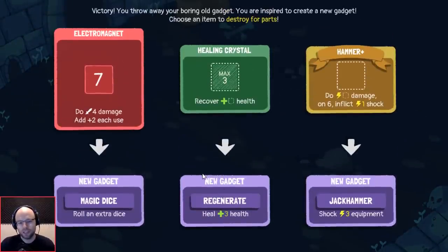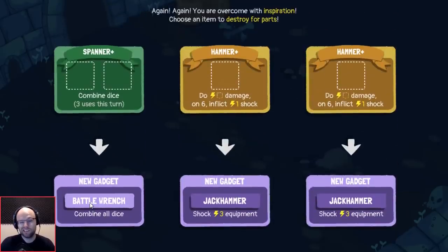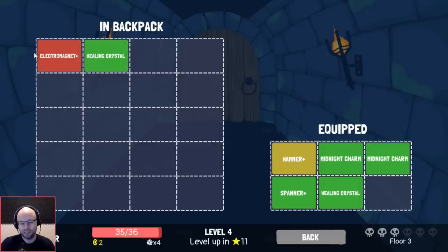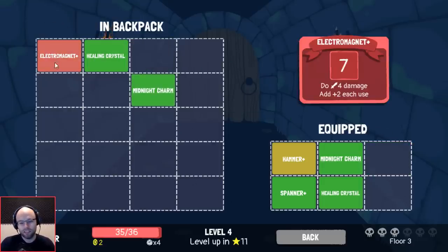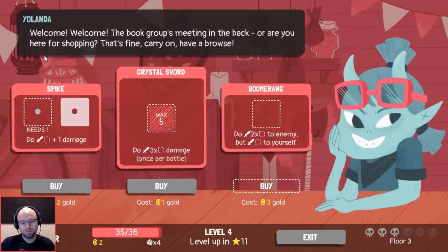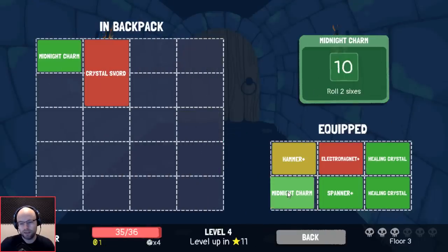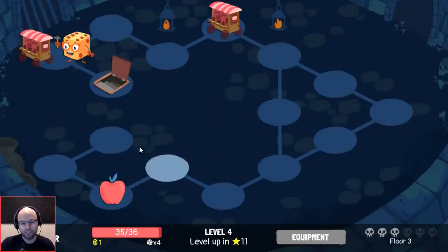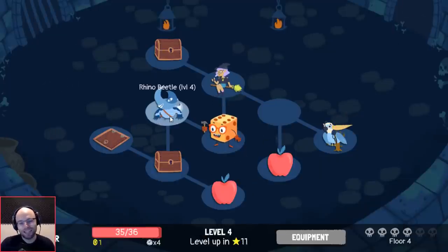I have no idea how we're doing here — all I know is healing crystal — we want to lose both healing crystal and this big electromagnet if possible. You said you'd rather lose a hammer than your upgraded spanner — put your money where your mouth is. We need some stuff that does damage, so we have to put electromagnet back out there. I don't mind getting a crystal sword. You really want to get rid of midnight charm if you get a chance.